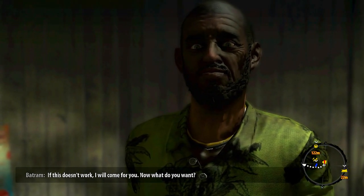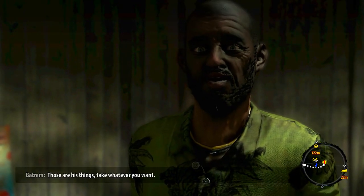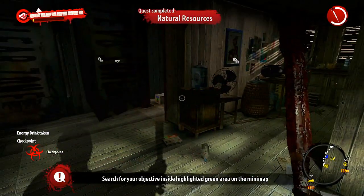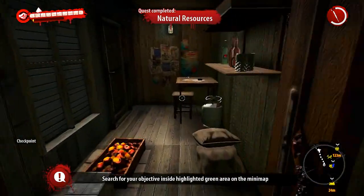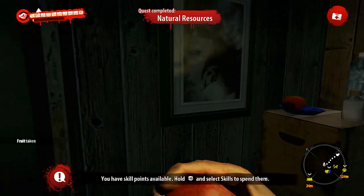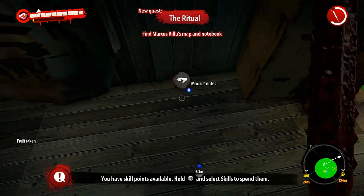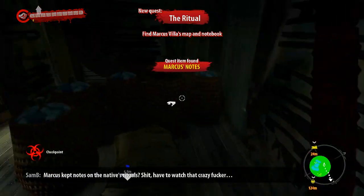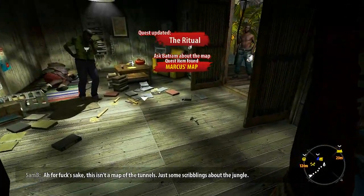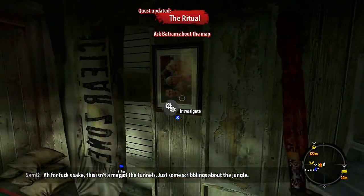Now what do you want? Marcus told me I could find a map in here. Those are his things - take whatever you want. Nice. Leveled up and we have new upgrades available. Where are his things though? Oh - Marcus was keeping notes on the natives' rituals. Shit, for fuck's sake - this ain't no map of the tunnels, just scribbling about the junk.